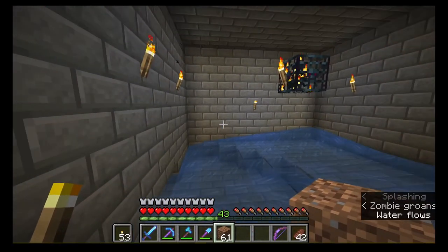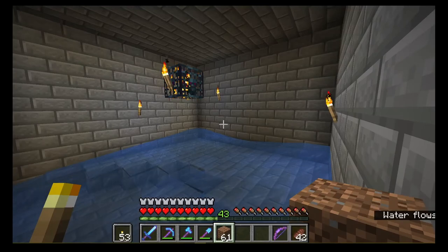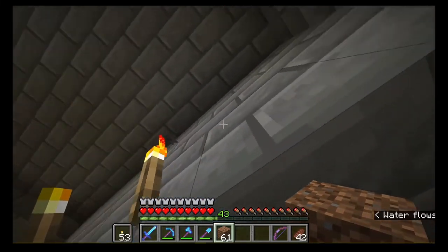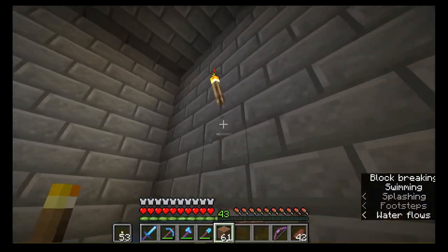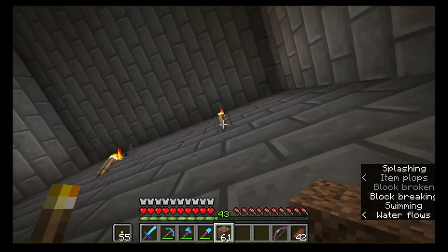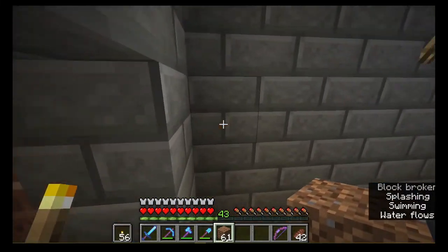The thing with spiders is that it's not exactly like the zombie and skeleton spawner XP farms, because we do not use the bubble elevator to give them full damage. We are able to funnel them into the center, but we cannot give them full damage because they climb walls, so the design is a bit different.